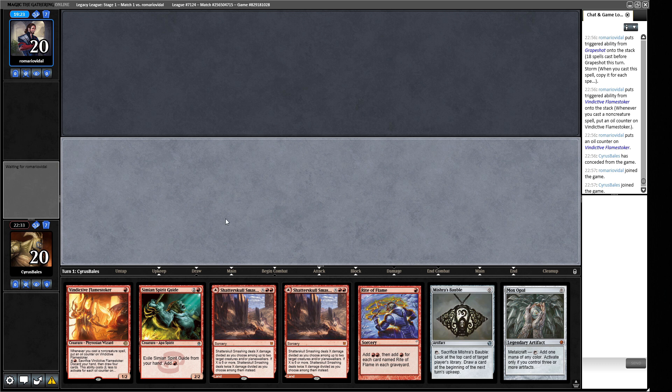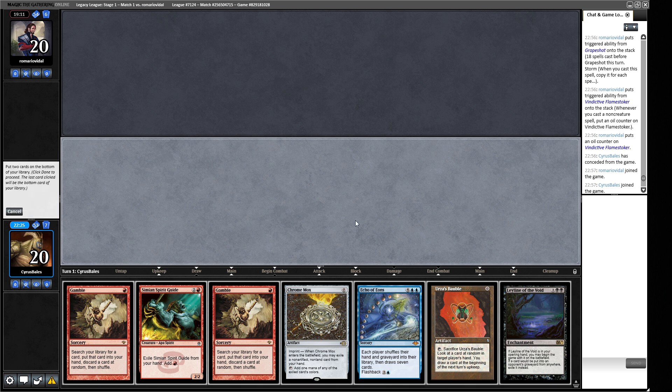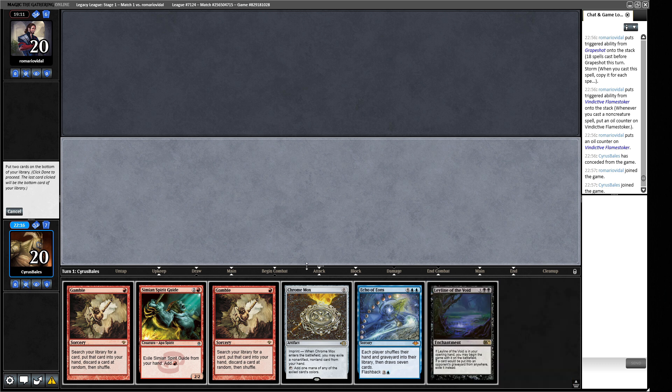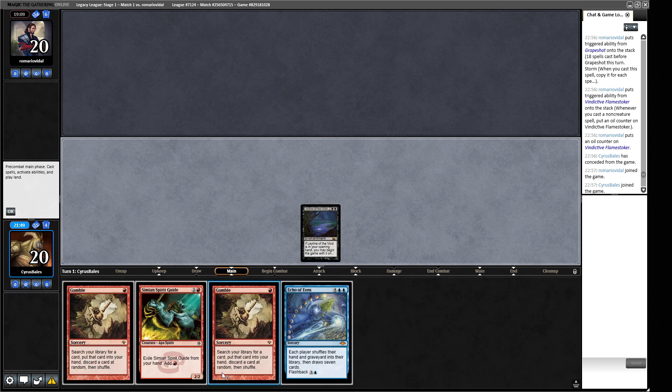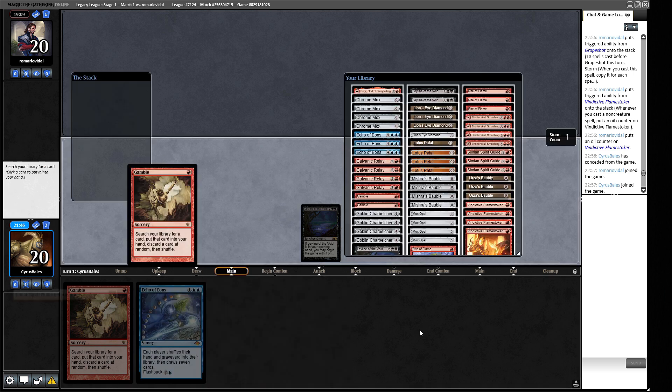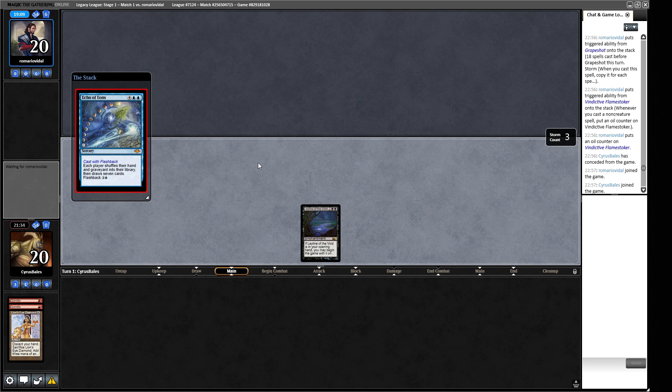This hand seems very slow to me — we can play this guy out and do some stuff. Let's mulligan. Okay, I think we keep this one. We gamble for the Lion's Eye Diamond: if we hit, we hit; if we don't, that's a bit awkward. We can slow them down with the Leyline in case this goes wrong. We're probably getting rid of the Gamble or the Chrome Mox — we're going to use a Spirit Guide to cast our Gamble because we'd rather have more cards for the purpose of trying to hit with our Gamble. Alright, let's cast this in red, go and get ourselves a Lion's Eye Diamond, cast this, crack it — that's a triple blue Echo of Eons, so we mess up our opponent's hand potentially.